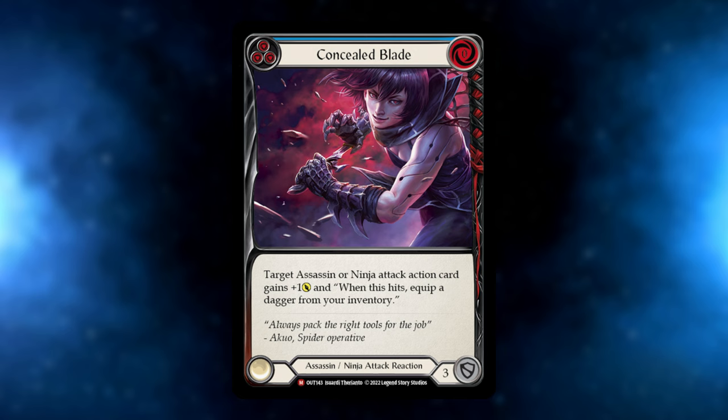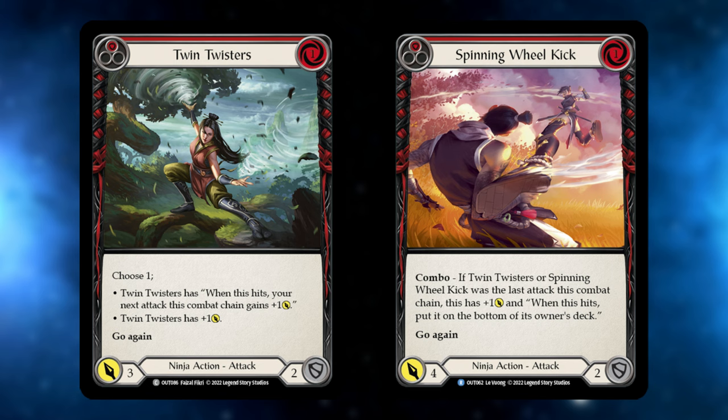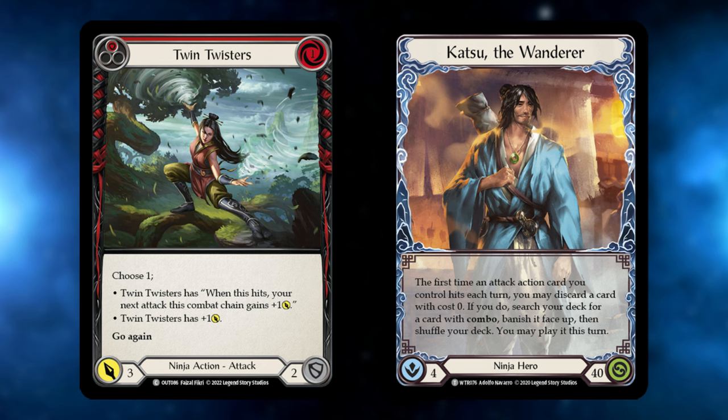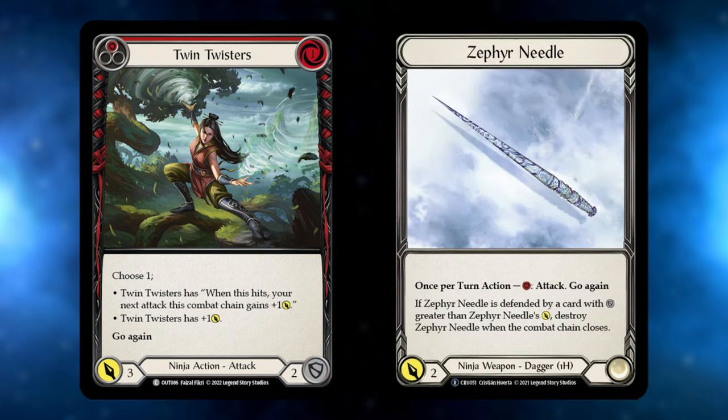This downside that we're already turning into an upside means that Concealed Blade is just a strict upgrade to the deck. Another strict upgrade is being able to run three Twin Twisters, because it actually has multiple uses — comboing off of our three Spinning Wheel Kicks, being a simple one-for-four go again to force a Katsu trigger, and also using the plus one power on hit to again bait blocks from our opponent. But if they don't block, we can buff our Zephyr Needle to a power that they'll need a react to destroy it, which is just insane value.